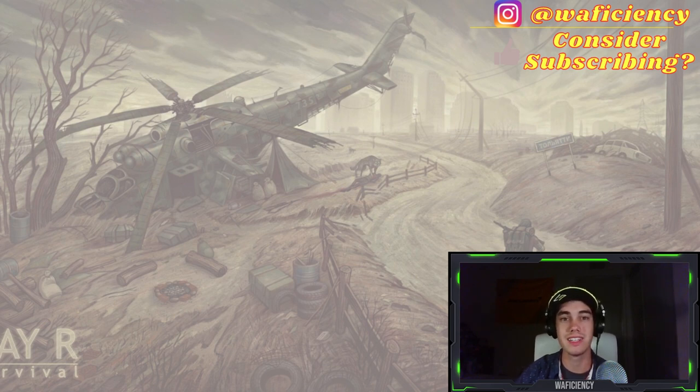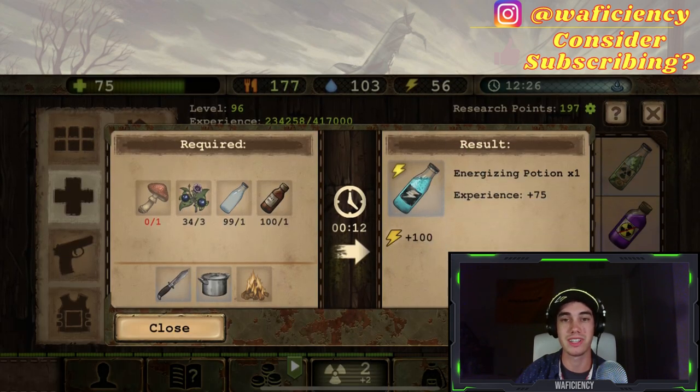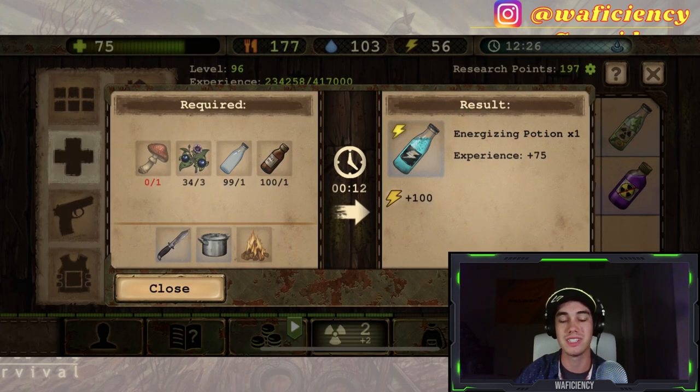The easiest way to get instant energy is from things like energizing potions, coffee, and even tea. As you can see here, energizing potions are pretty easy to craft, they give you a decent amount of experience when you craft them, and they give you 100 energy as well.